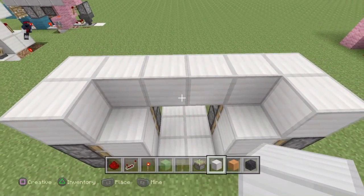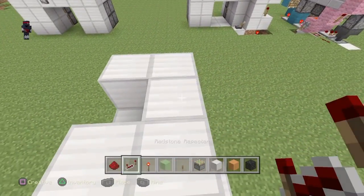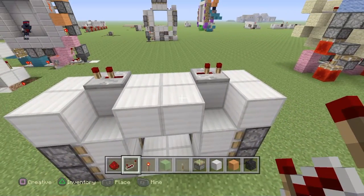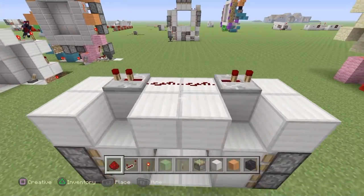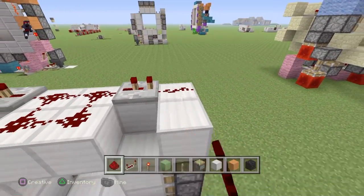So you have this shape, and then you want to go like this. Now if you just add repeaters on two-tick delay, then all you need to do is just go redstone dust in those two blocks, and redstone dust in these blocks.